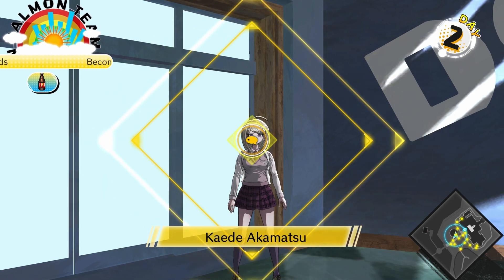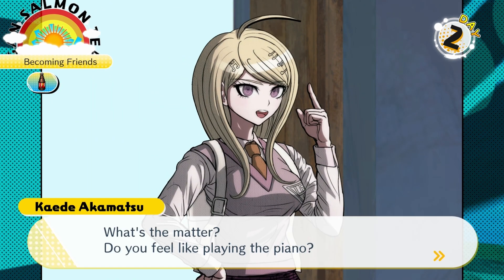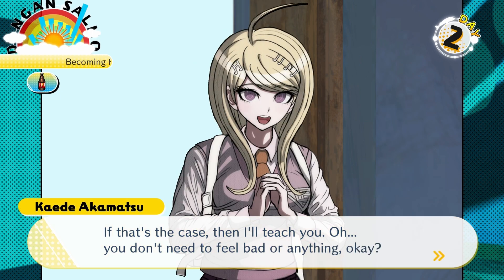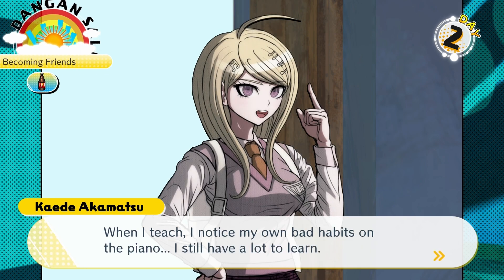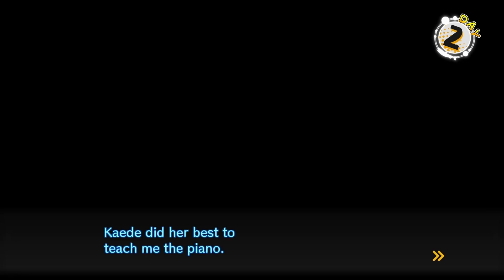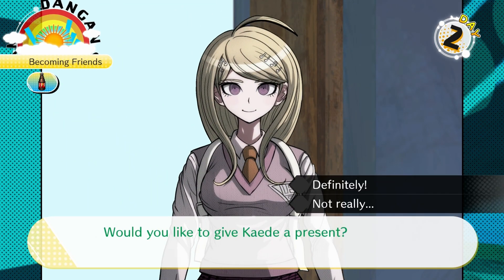I think I'm going to hang out with Kaede and this will be the end of the episode. 'What's the matter? Do you feel like playing the piano? What would you like to do with Kaede? Spend time together?' If that's the case, then I'll teach you. When I teach, I notice my own bad habits on the piano — I still have a lot to learn. Let's give her that Cleopatra's pearl cocktail again. Kaede did her best to teach me the piano — 'I can't believe you already know what I like, even though we just met.' Well, that's a detective for you.